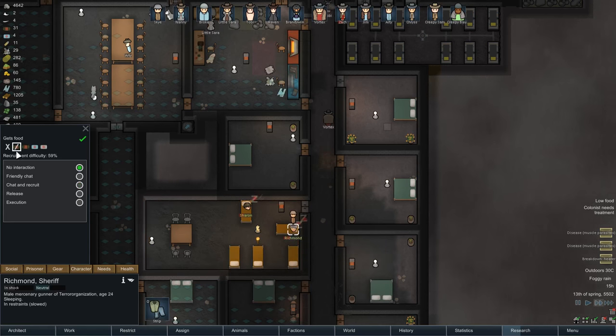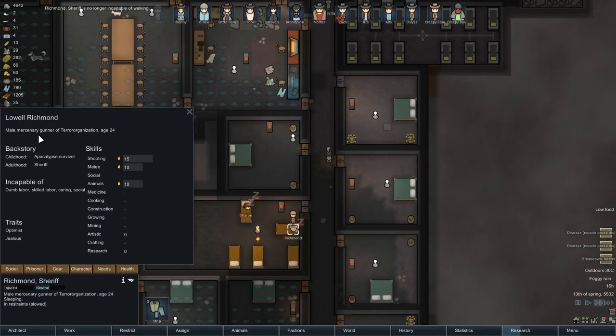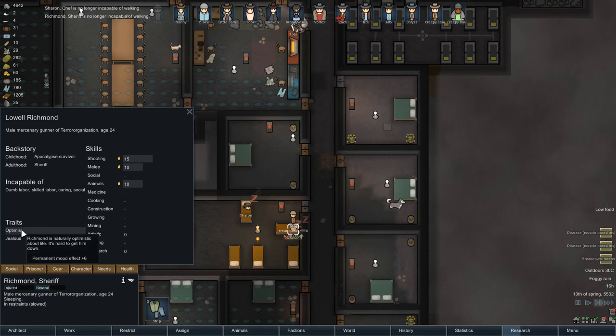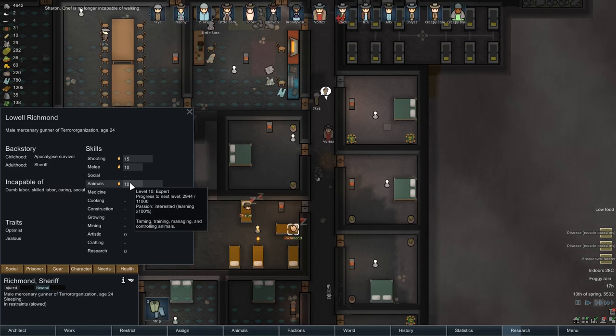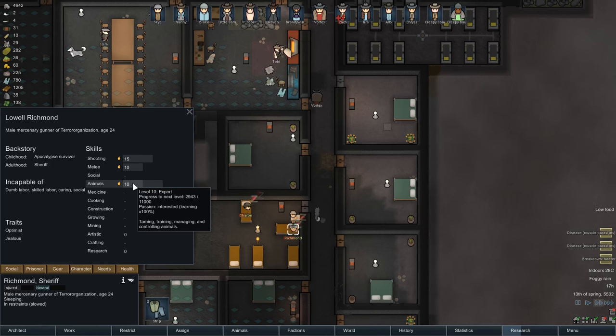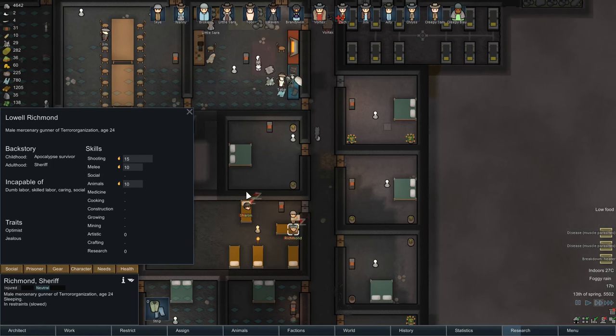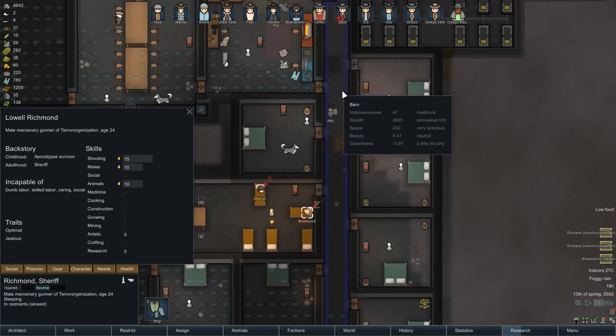Richmond - we'll say yeah, you can have medicine, chat and recruit. Character - optimist and jealous, which kind of cancel each other out. Can't do dumb labour, skilled loader. But he could do... he's a great shot. I mean, he could do hunting and animals. He'd be good enough just to have him doing that, to be honest. Yeah, we'll take him.